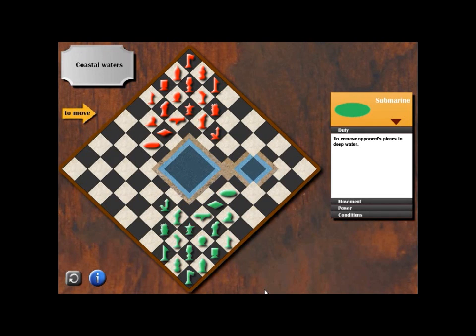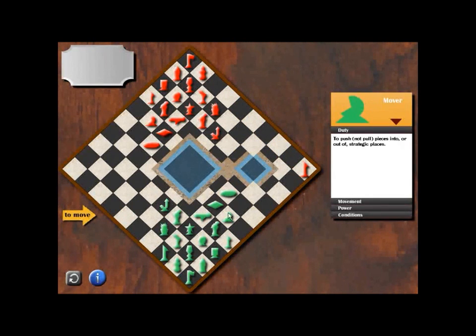The computer usually has its first move, so let's wait for our turn. The opponent's president is moving, so we will push our coast guard to the coastal water.